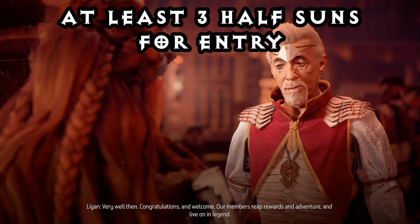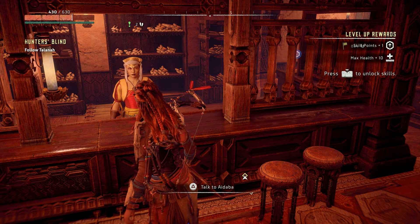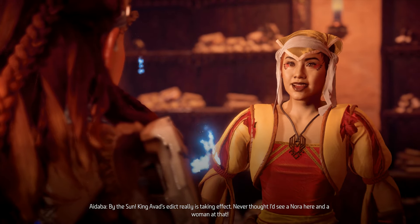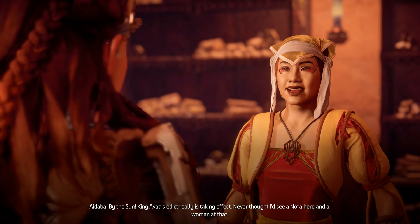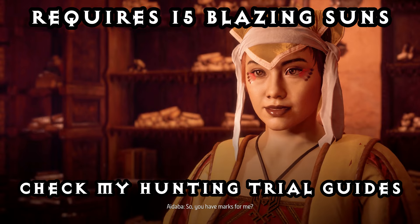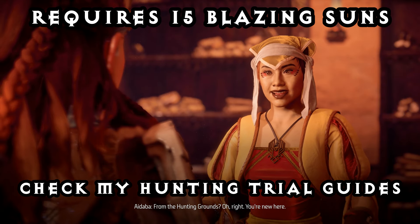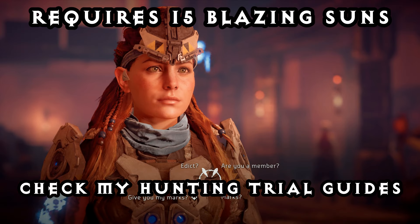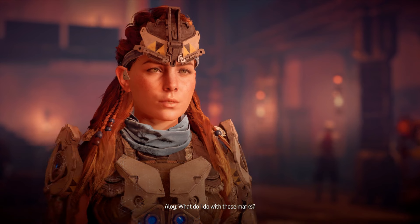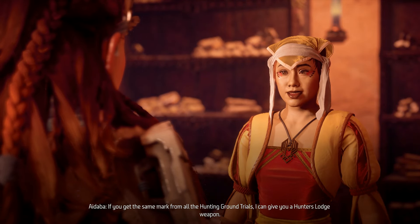But otherwise if you just want to come look around, you only need to complete three half-trials at the second level of badges. So once you gain access to this area, you're going to be able to talk to a Quartermaster called Idaba, and she's going to ask you to retrieve the blazing sun medals in exchange for some powerful weapons. You can unlock these weapons in increments — I think it is every five medals you get, you unlock a weapon. But for me, all I did was get all the medals and come here and hand them in.